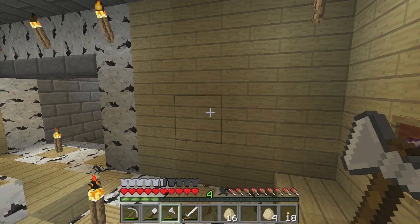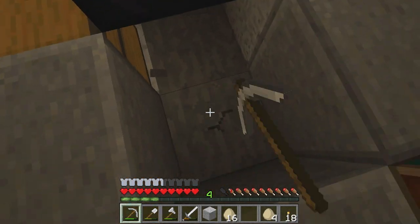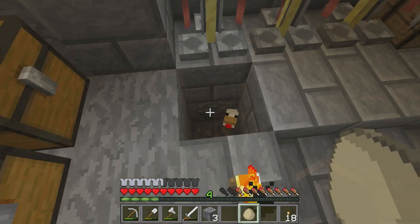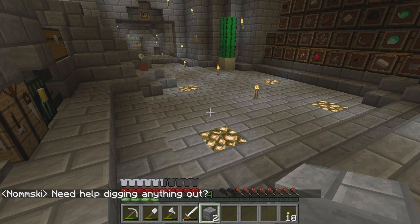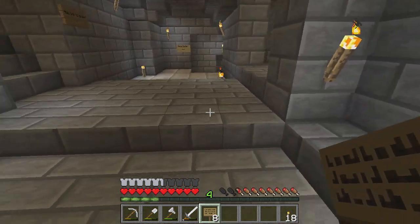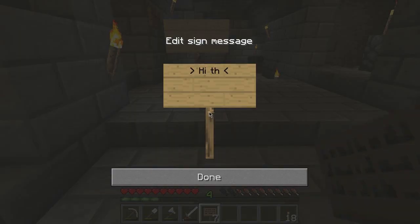There are a couple behind this wall here. I'll tell you what, I'm also going to put some underneath his enchanting table. There we are, that's another one - go on then, have two! Now I need to find somewhere to put the signs. Maybe just along here. Writing the sign: Hi there everybody, thanks for all of those chickens.